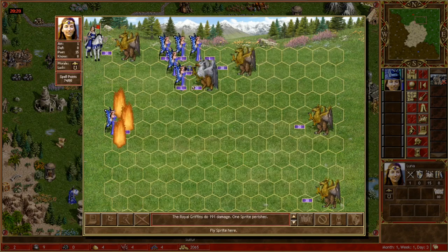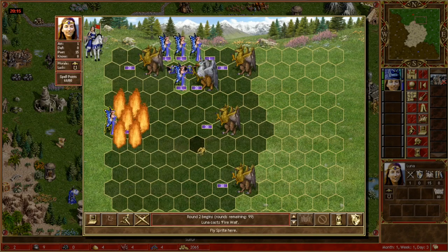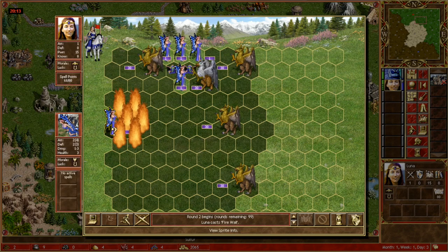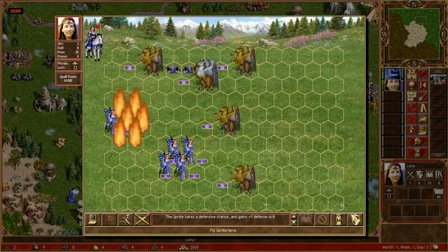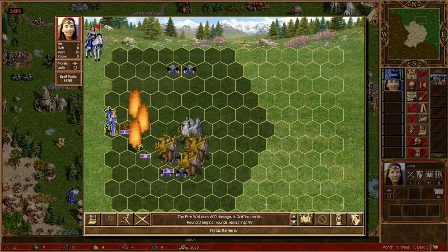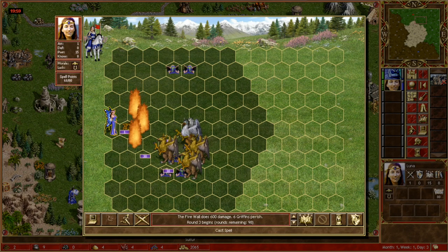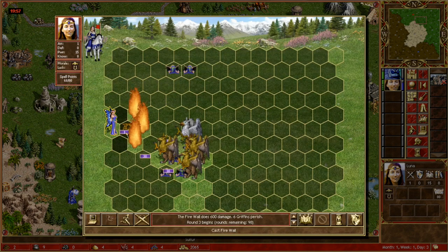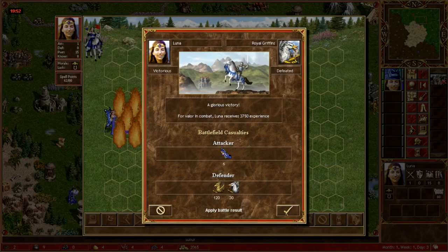First I move all of them up. Second turn, immediately I do a double wall. This one skips her turn, and the rest of them move down. Now you can see the rest of the Griffins are close enough together to get burnt in just one turn. So now I use my third firewall, skip my turn, and that's it. Easy as that.